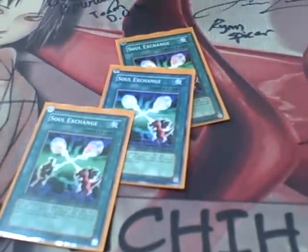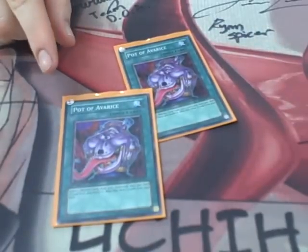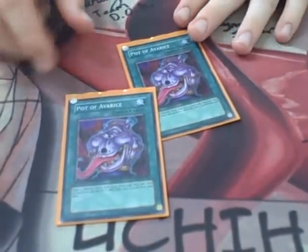Three Soul Exchanges. And then Pot — you can Pot your Monarchs back, or else you can do all your little shenanigans with the Frogs.